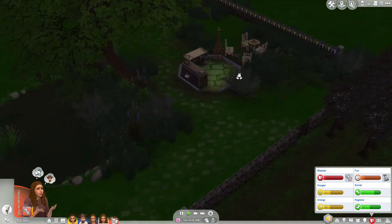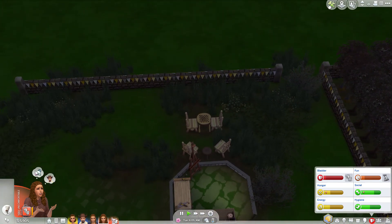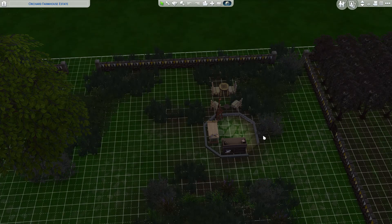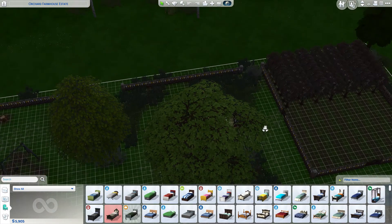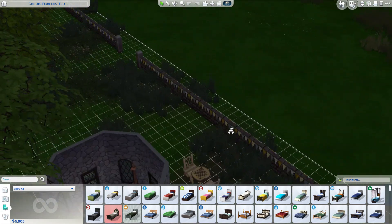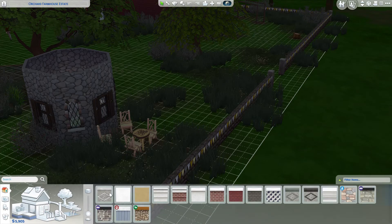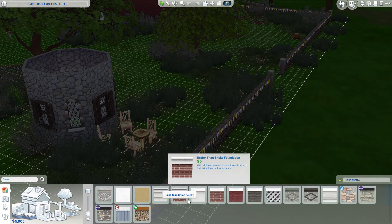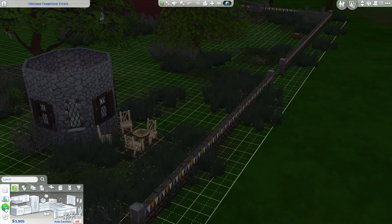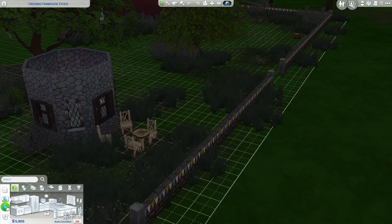Should we make a little outhouse over here? I feel like they would totally have an outhouse. Maybe an outhouse wouldn't be a bad idea — that way they don't have to walk all the way back into the house, because it's a big lot. I really hate how on the lot you can either have a foundation on everything you build, or not — and that's very unrealistic, especially for a farm. An outhouse has stairs up to it, it's on foundation, it's just this tiny room, and it's not going to look right.